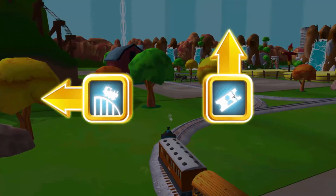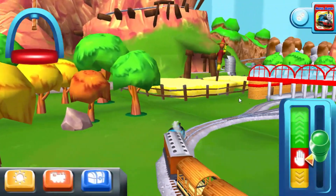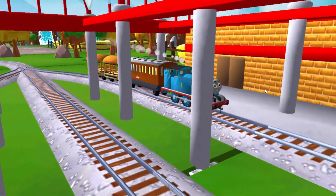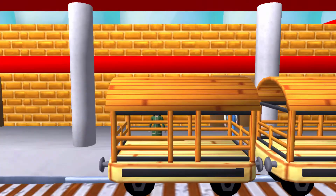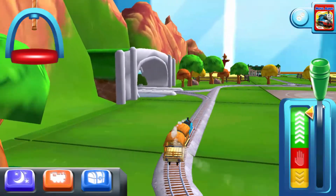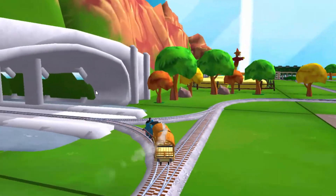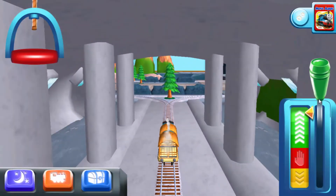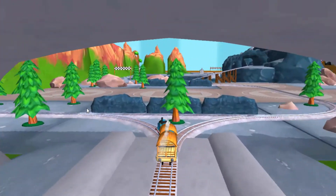Forward leads to Knapford Station. Knapford Station is just ahead. The passengers have all reached their destination — and thank you very much. Where should we go next? Left leads to the pig farm. Go!